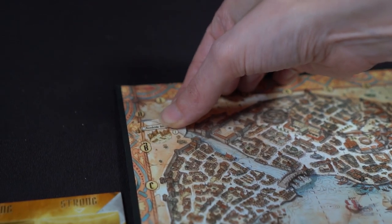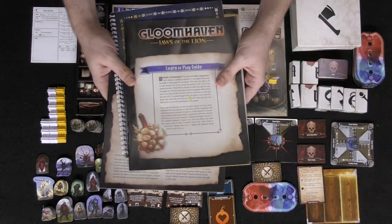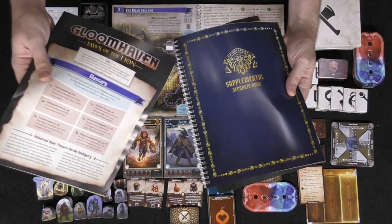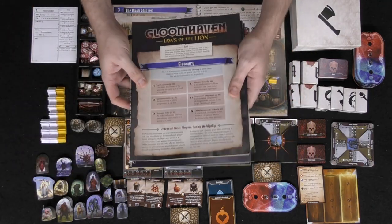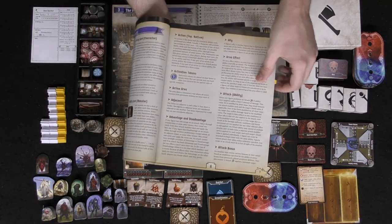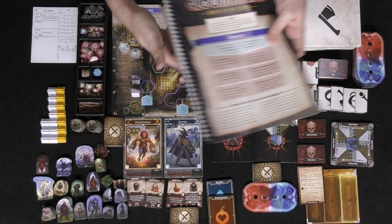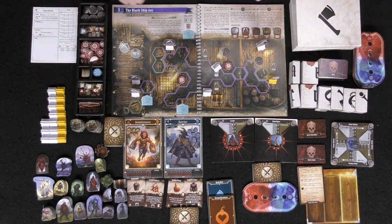This is the map of Gloomhaven — you'll be sticking little stickers on here as you complete your different scenarios throughout the game. There's a bunch of additional rules guides: the main rules, a supplement scenario book, and a basic glossary that tells you everything you need to know. If you have any rules questions, you can go through this and it has a bunch of helpful tips that will help you progress through the game.